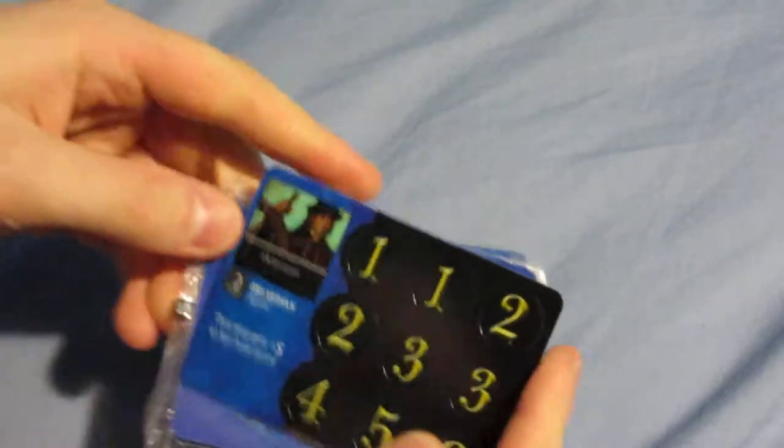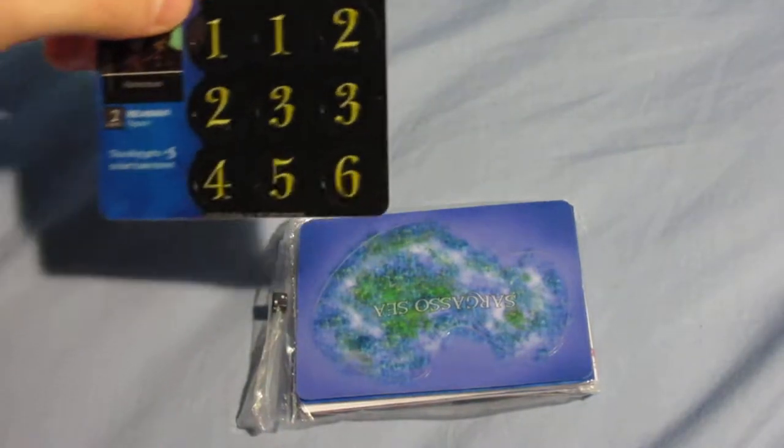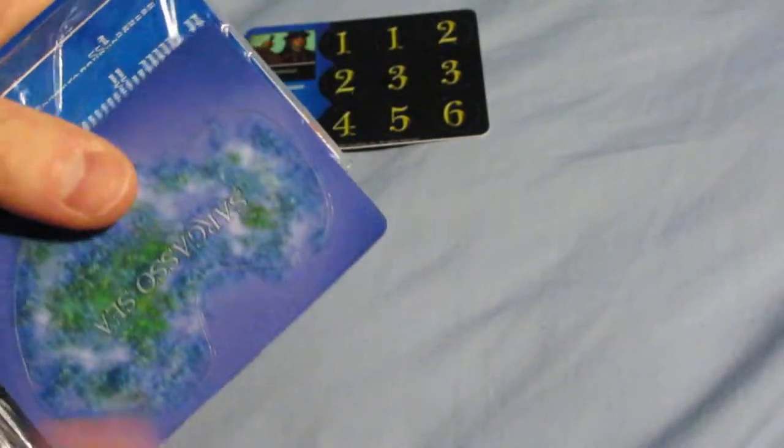Alright let's see what we have. First up, Spanish Helmsman. Each pack comes with two ships, one crew, an island, and then usually the crew card has treasure with it, and if not there's treasure in the pack as well.